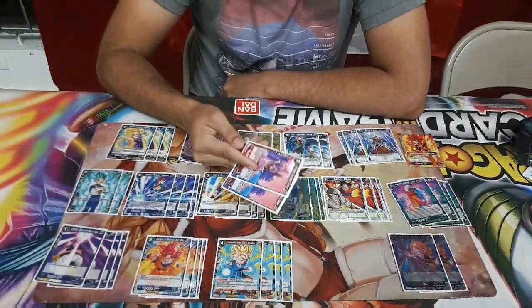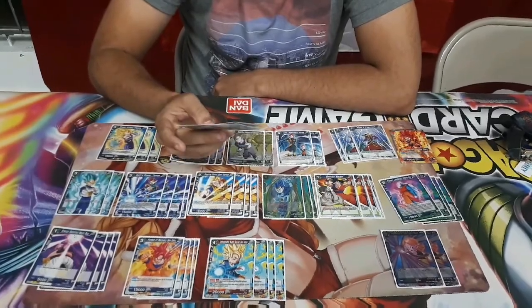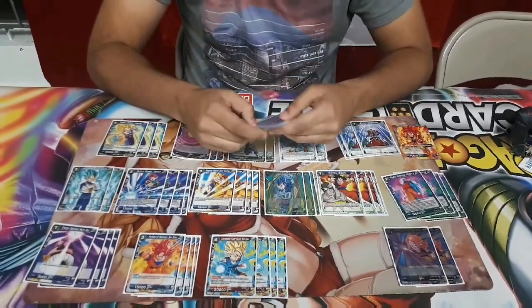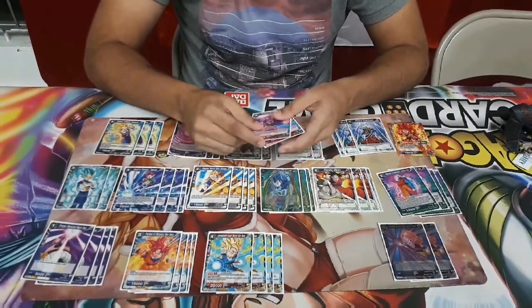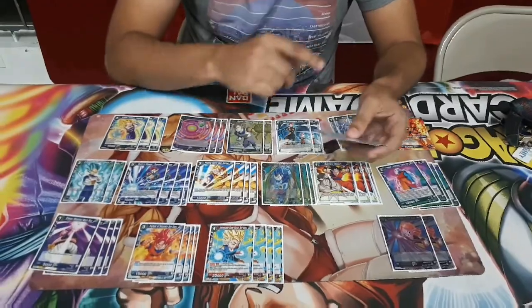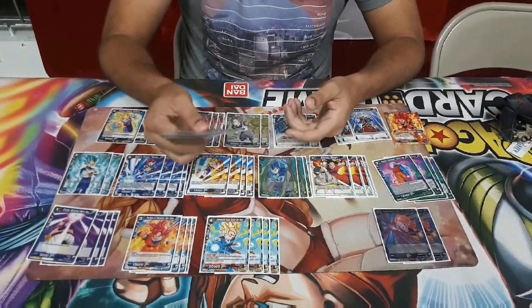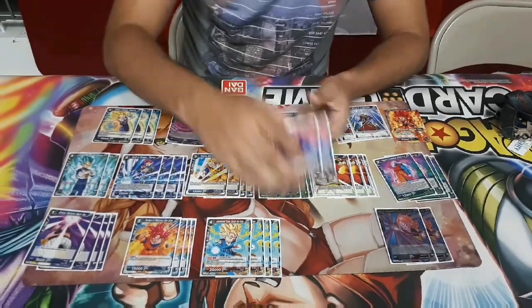Two Champas — the dreaded Champa. He ended a lot of games with Champa. He's just a double striker. Attacking with the leader and then doing Champa is a 30k swing. On turn five the leader is 20, then you Champa off for a 30k and combo from there — it combos really well.